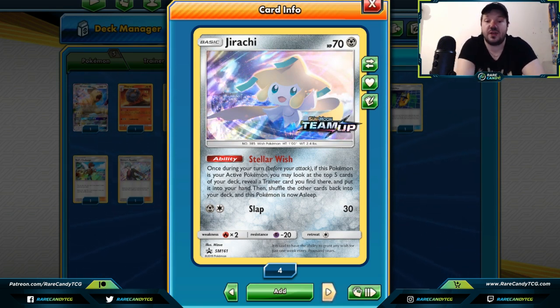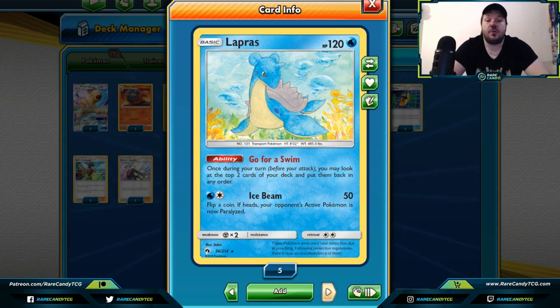Lapras is a card that many players might not have read because it isn't widely played, but in our new format it lets you look at the top two cards of your deck and put them back in any order. It's a little bit of a weird consistency crutch, but in certain stall decks — or even a water deck — maybe you just need that single card on top of your deck to get out of a pinch. Especially in situations where you're one card away from completing your combo and trying to draw it with Lillie, Lapras can get you there.